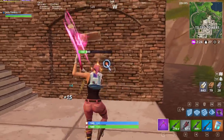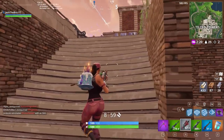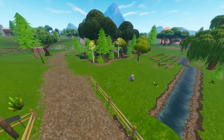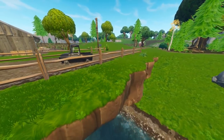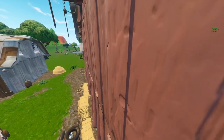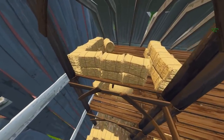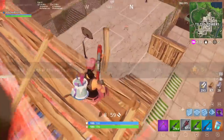Beginning with the paid battle pass challenges: search chests in Fatal Fields. This may seem easy as there are quite a number of chests in this location, but the only problem is that they're very spread out. The best option is to land right outside of Fatal in this small group of trees and look for a chest. Don't forget about the hidden chest right inside the small cave, and the silos almost 100% of the time hold a chest inside as well. Most of the housing area and the barn will be dominated by players, so stick to the outside.